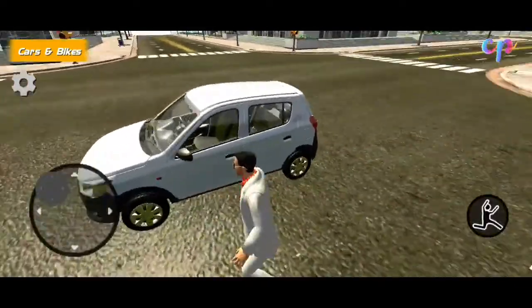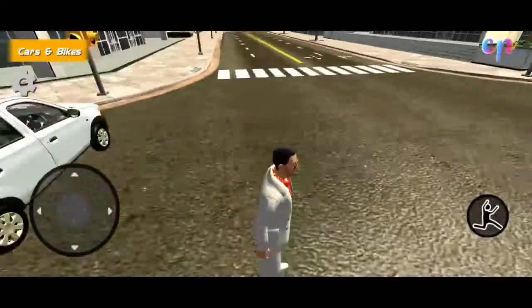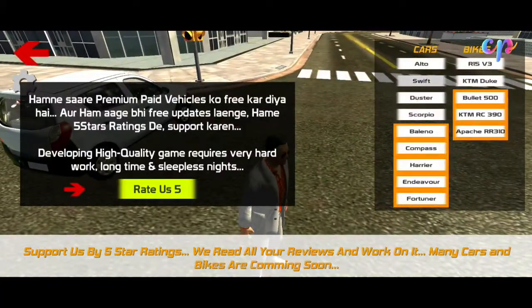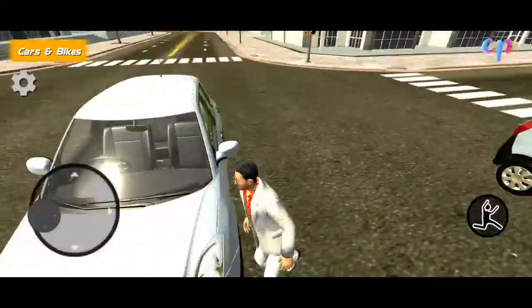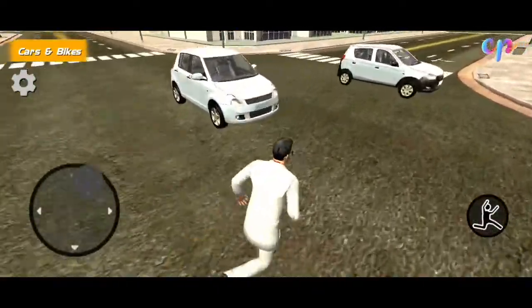We can add a car into the game. We have to add a photo to it. We have direct details for a car. We will try to add a car. We can add the photo to it.